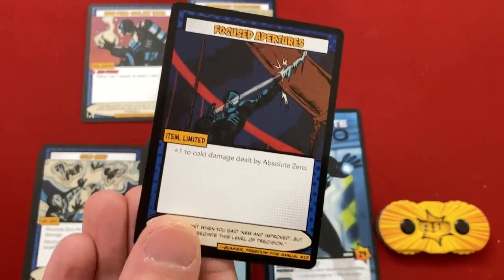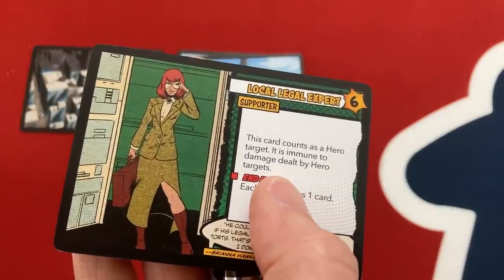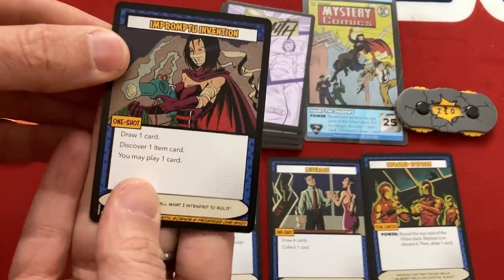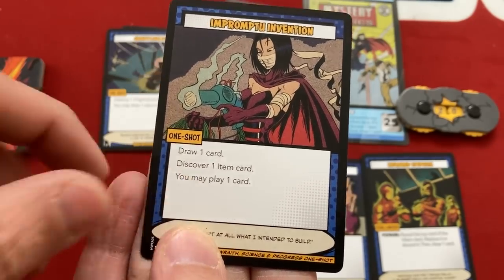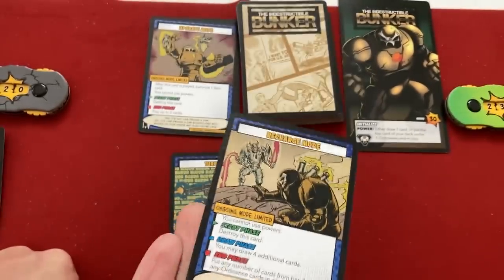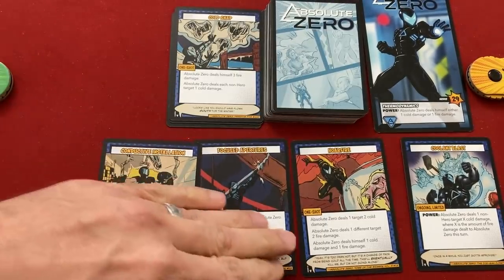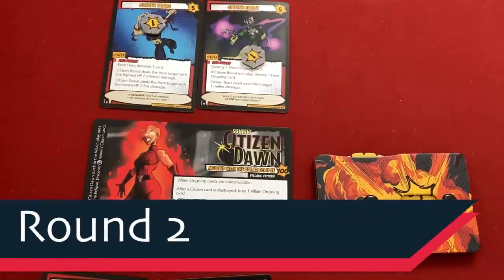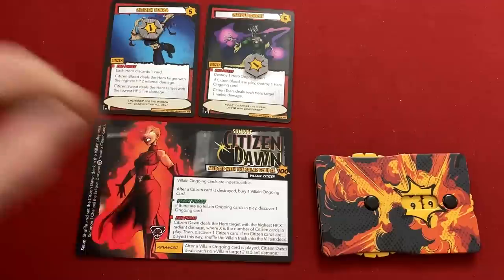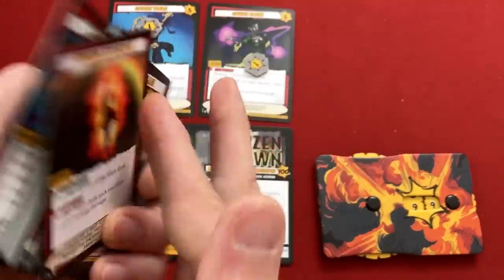Megalopolis flips its top card: Local Legal Expert - six lives, counts as a hero target, immune to hero damage, and at the end phase each hero draws one card. Wraith draws Impromptu Invention and another item. Bunker draws Recharge Mode. Absolute Zero draws an item that lets cold damage heal him. Going into Round 2 I feel like I might actually be able to win - that was an amazing turnaround after the terrible start, though the Sweat and Tears combo is still going to be nasty.